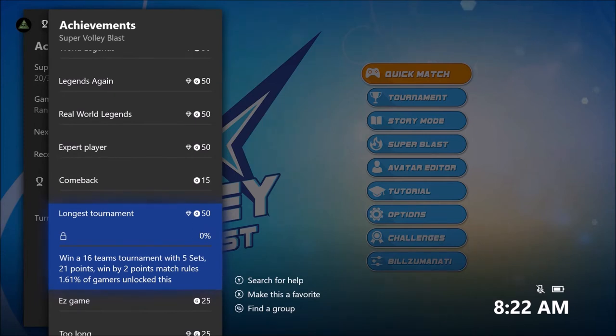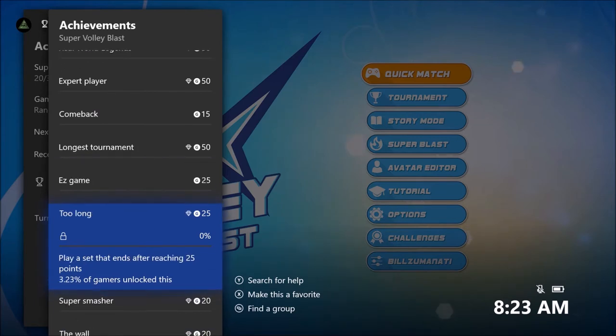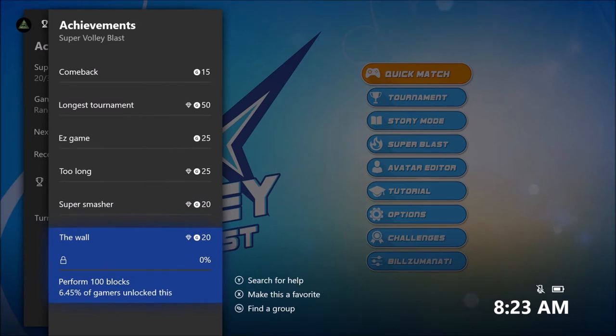This one is kind of annoying and takes a while — you have to set up a 16-team tournament with five sets, so that's best of five, 21 points, and win by two match rules. That should take about an hour to finish. Win a game in which the opponent scores zero points — pretty self-explanatory. Play a set that ends after reaching 25 points: just go back and forth in a 21-point match, keep going back and forth making the match point go higher and higher until it goes over 25.